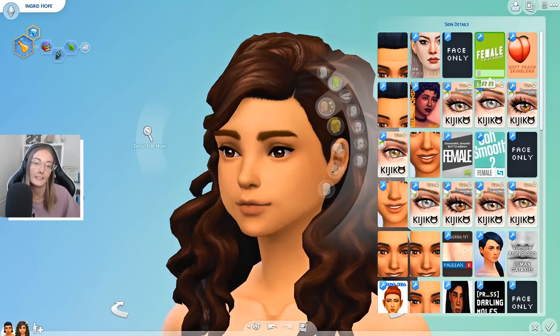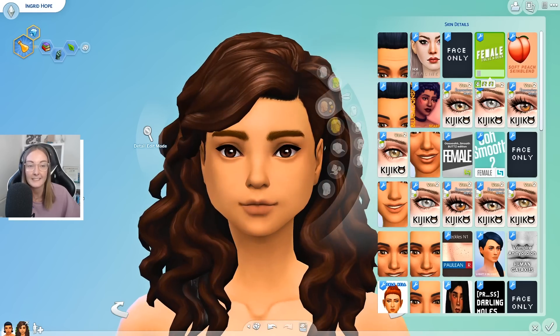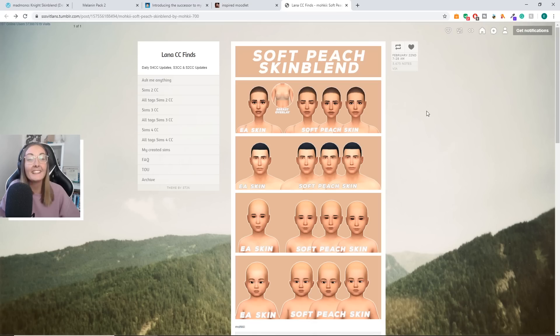For Folia De on female sims, it's exactly the same as the guys — it has the three swatches once again. I always just use the first swatch and it just makes your female sims look super cute.